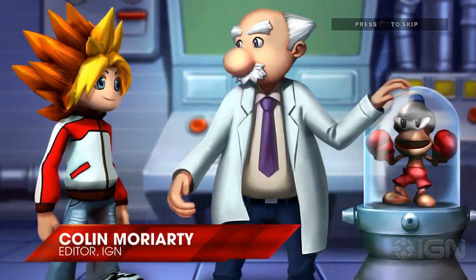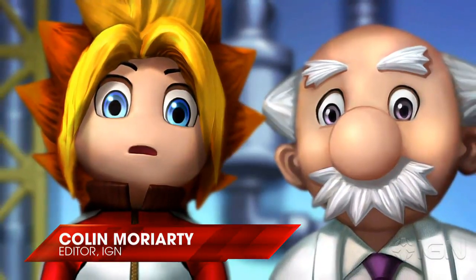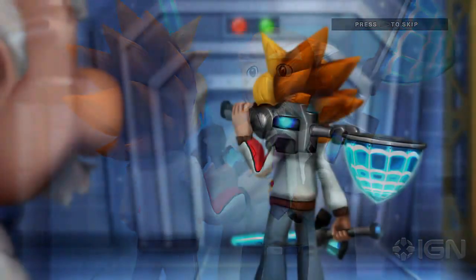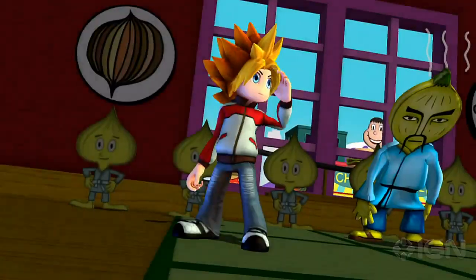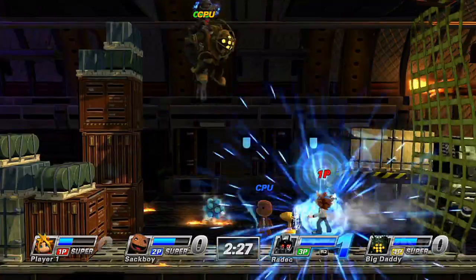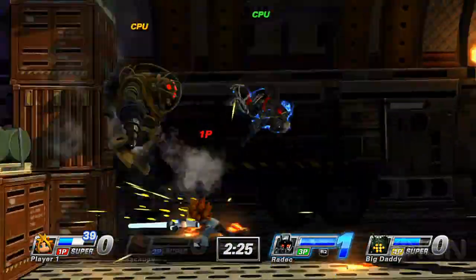I'm going to level with you for a minute. Spike is my favorite character in PlayStation All-Stars — he's my go-to. The star of Ape Escape keeps a low profile amongst a bunch of bigger characters, but the fact is Spike is balanced. He has incredible power, but he also has speed, and he's rounded out nicely by a bunch of gadgets and other interesting moves that give him plenty of tools to wreak utter destruction.